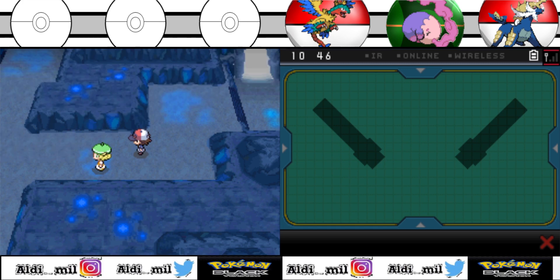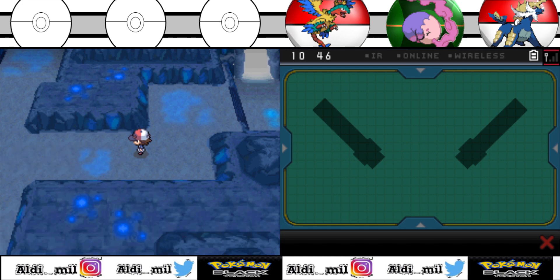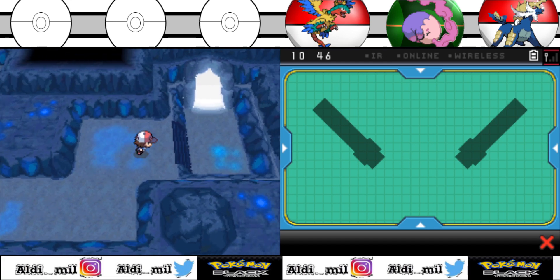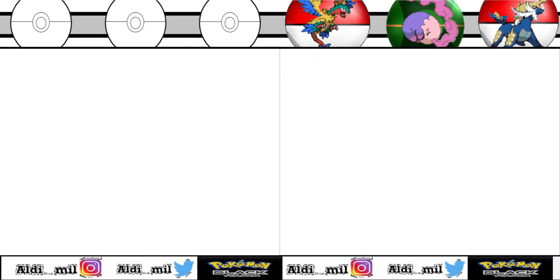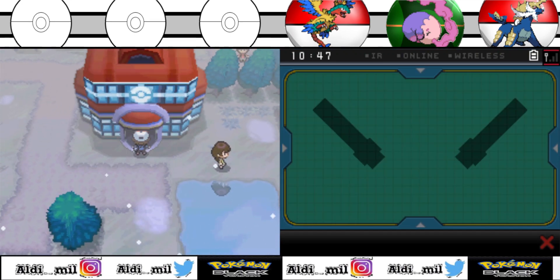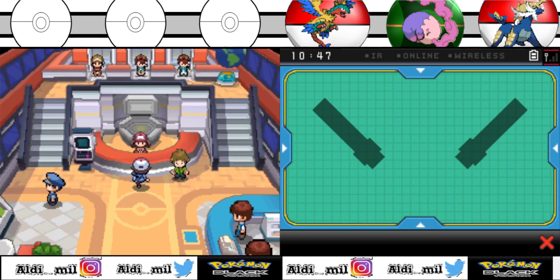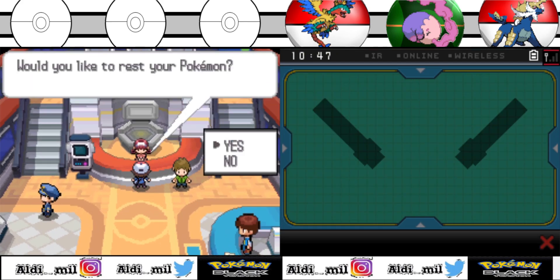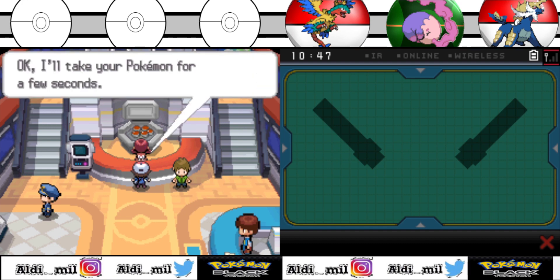Okay, that is the exit gate. After this, the next city has the sixth gym. All you do is go out and welcome to the new city. Let's heal up my Pokémon first and save the progress - this is going to be tough after this. I think that's enough. Thank you for watching, and see you next time! Bye!